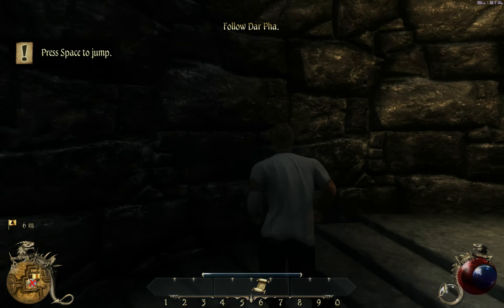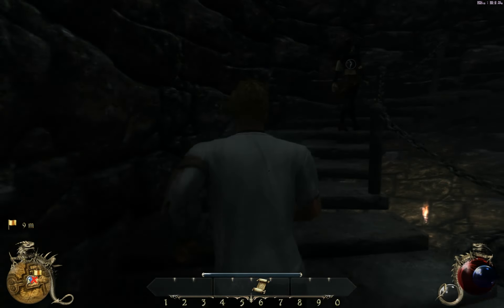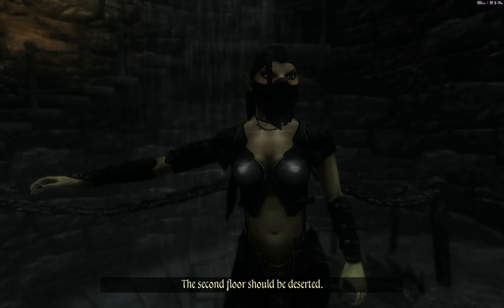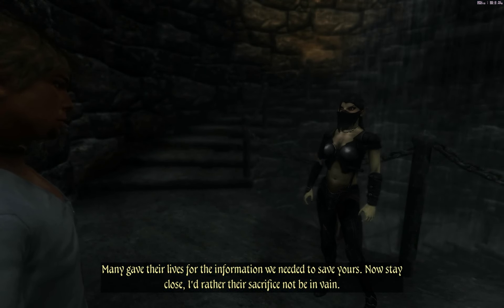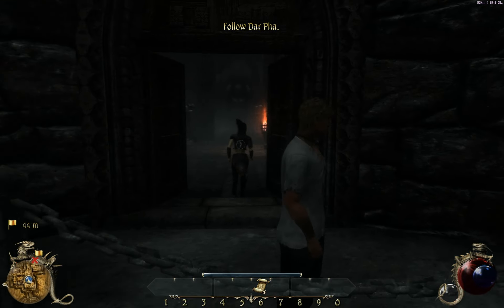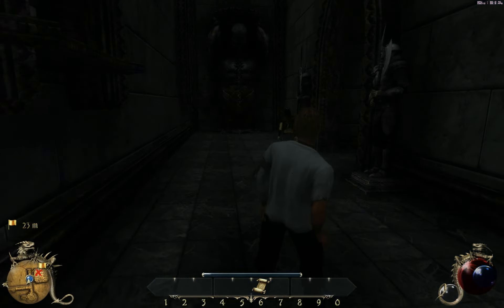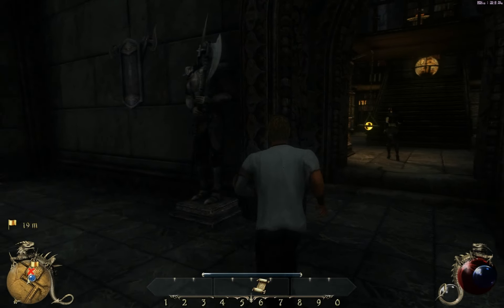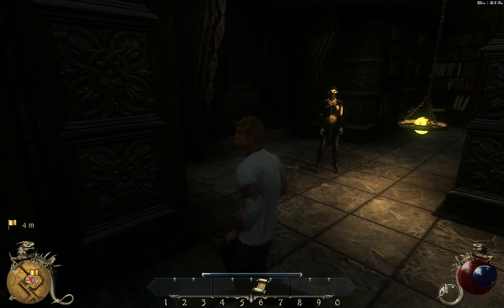Okay, jump — and space to jump. If any of these controls aren't mapped like Oblivion and Fallout, I'll probably remap them myself because you can reconfigure all of them. 'The second floor should be deserted.' 'How do you know all this?' 'Many gave their lives for the information we needed to save yours.' She's going to pick the lock. Let's follow her. We're going into an interesting chamber — good light rendering.